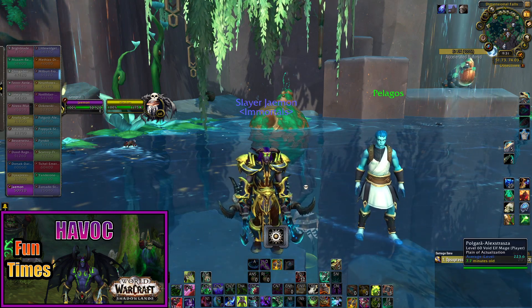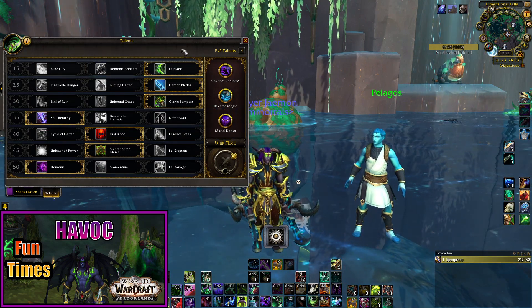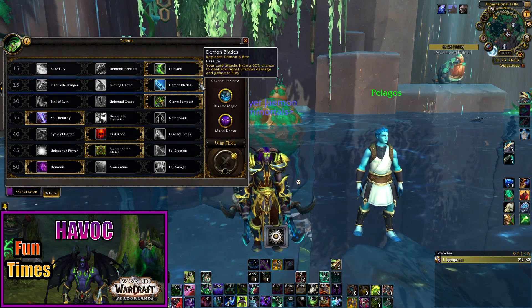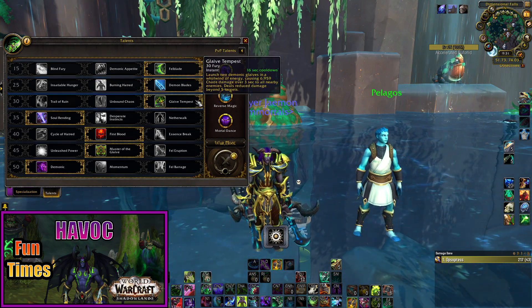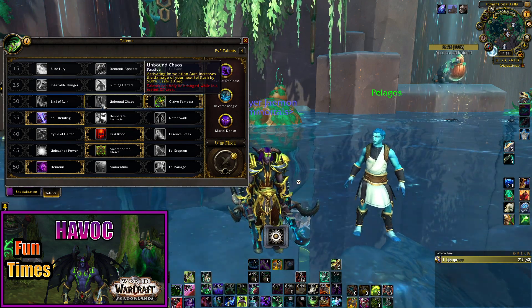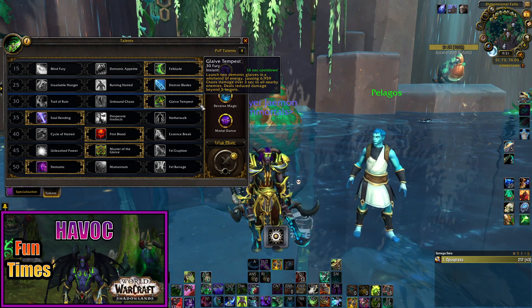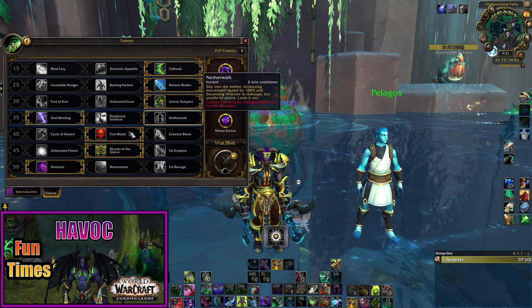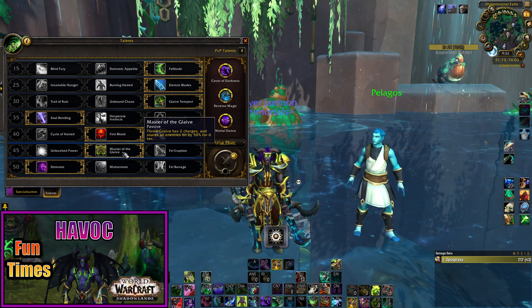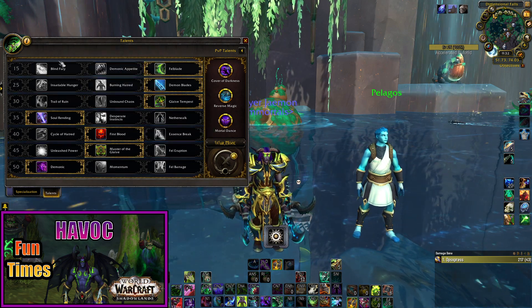Now, let's jump right into the talent build for Mythic Plus. Tier 1, go with Felblade. Tier 2, go with Demonic Demon Blades. Tier 3, Glaive Tempest — you want to get away from Unbound Chaos or Trial of Ruin, as Glaive Tempest gives additional ranged attacks and makes a huge difference. When you combine that with Tier 6 giving Throw Glaive a second charge and the ability to snare and reduce enemy speed, the build really complements itself well.